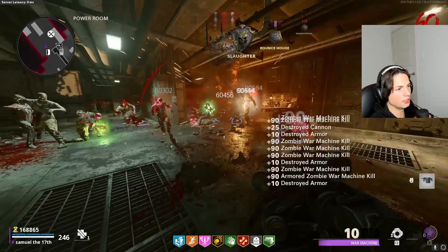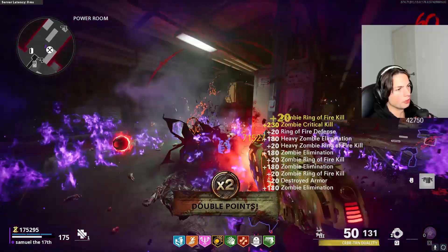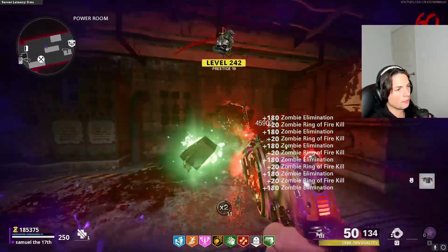Once your Ring of Fire runs out, you want to use the War Machine. The War Machine is busted on this map — it's a one-shot kill right now. Use it quite a lot and then you get your Ring of Fire back. If you do run out of War Machine bullets after the Ring of Fire runs out, just throw a Gersch down, and that will also give you back the Ring of Fire. While the Gersch is down, you can also get another War Machine and another Gersch.